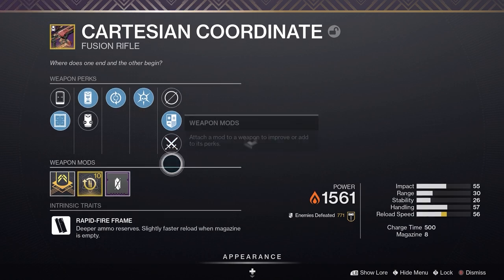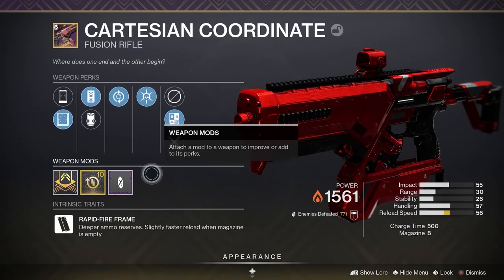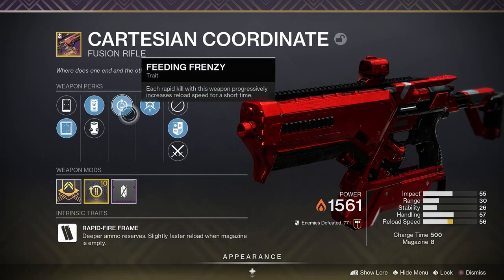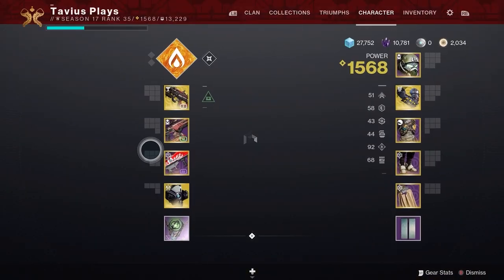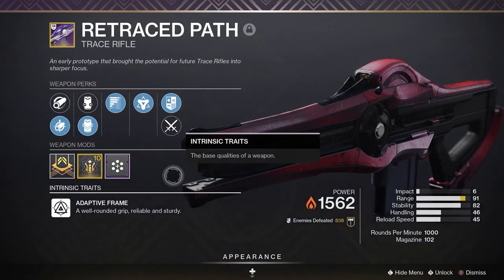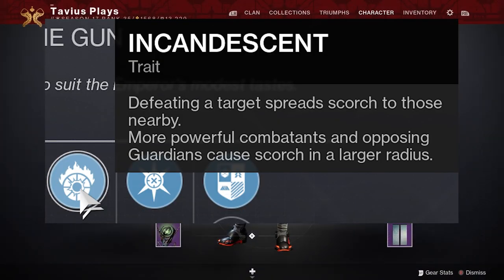For my energy weapon I'm going with the fusion rifle Cartesian Coordinate. It's a rapid fire frame with Feeding Frenzy for super fast reloads, and it has Thresh — the trait that almost killed Bad Juju — which generates a small amount of super energy on kills. Another good weapon for this slot could be a well-rolled Retraced Path since it's solar, or one of the new weapons with the Incandescent perk, or even a glaive with the Unstoppable Glaive mod for champions.